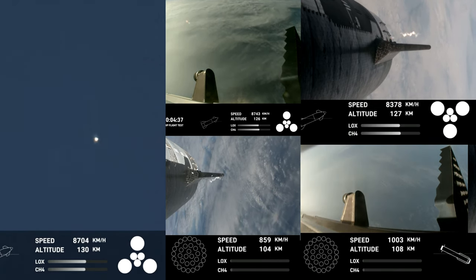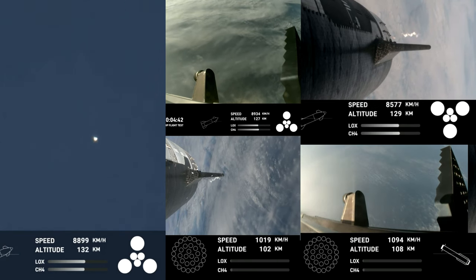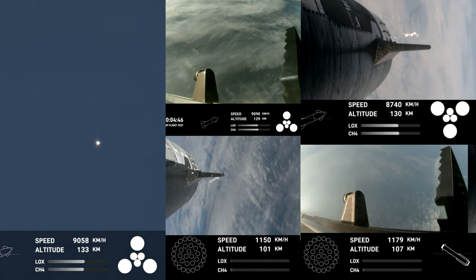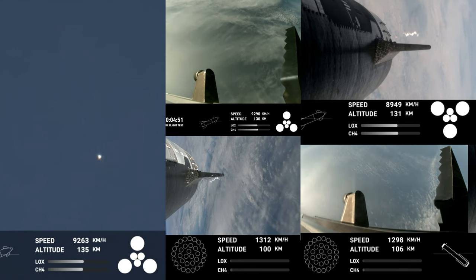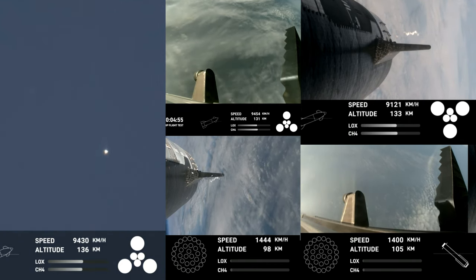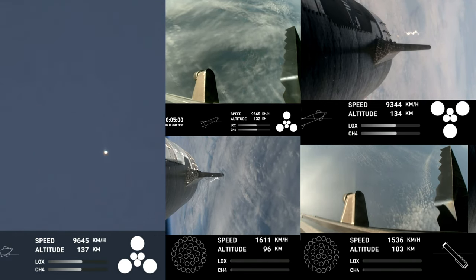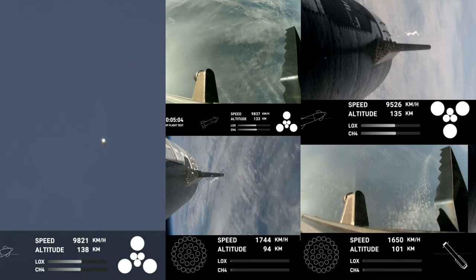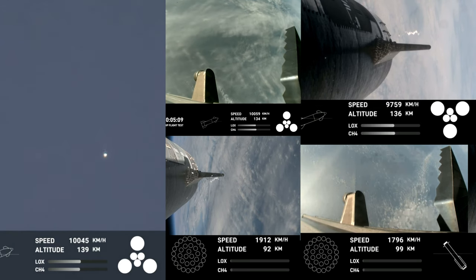Now after we jettison that hot stage, the booster will begin to attempt its water landing in the Gulf. In the meantime, the ship will coast for about 40 minutes or so up to an altitude of 214 kilometers. After its coast phase, it will attempt a controlled re-entry including a flip maneuver and a landing burn just before splashing down in the Indian Ocean. Trajectory is looking good for the ship, which is on the right-hand side of your screen.